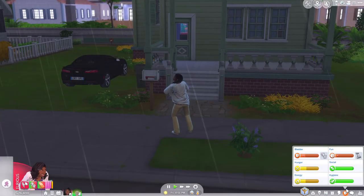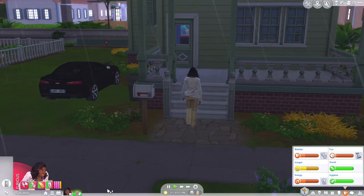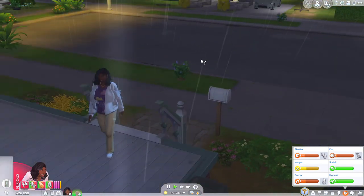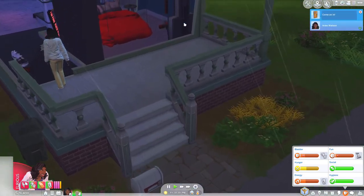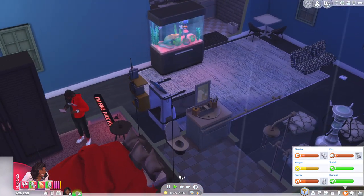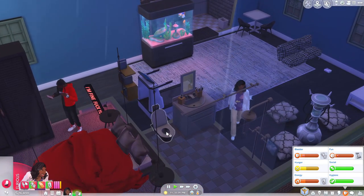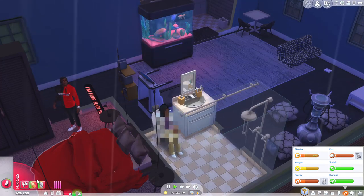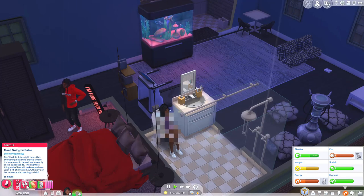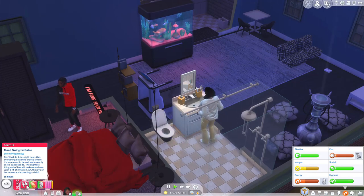Okay, we're at his house. Knock on the door — come on in. His house is right there next to hers. Mood swing: irritable from pregnancy — 'Don't talk to Aries right now. Everything better be exactly where it's supposed to be and work exactly as it's supposed to. The slightest thing out of line will make Aries blow up.' All the joys of hormones and expecting a child.